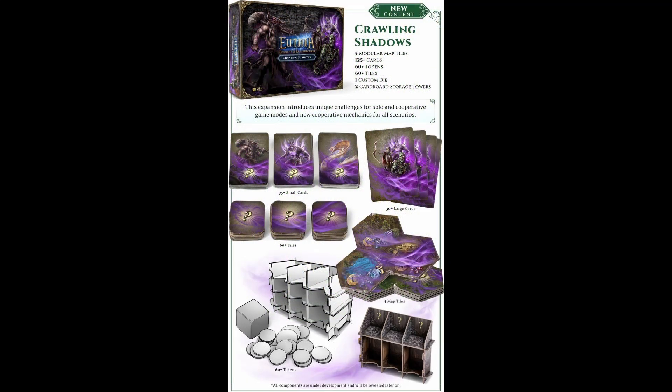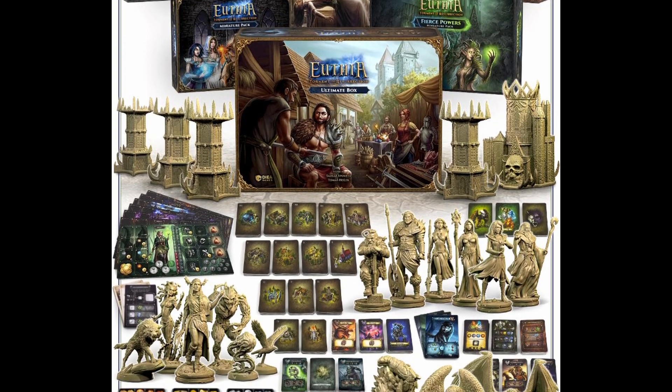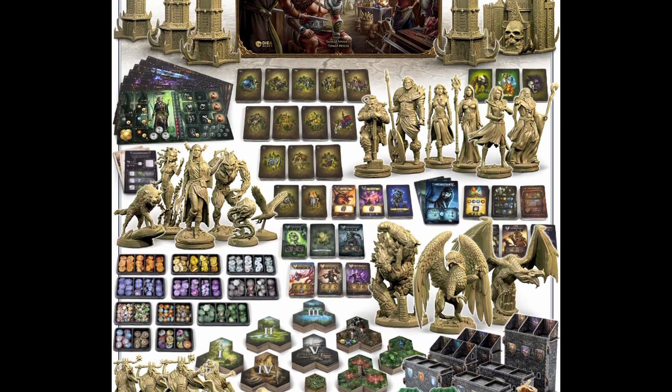In the Crawling Shadows expansion, we're introduced to a new campaign. An epic three-scenario campaign will see you going toe to toe against the rising power of a necromancer automa. You'll explore an epic dungeon and complete multiple quest lines in search of gold and glory. This expansion also offers new options for cooperative events and mechanics that can be used with all existing scenarios. Put it all together and you're looking at an absolutely massive sprawl of content, components, and minis.